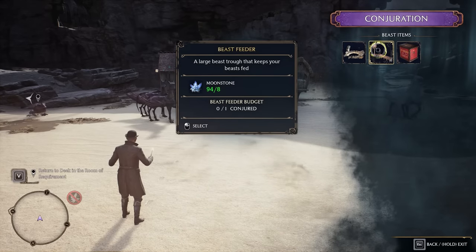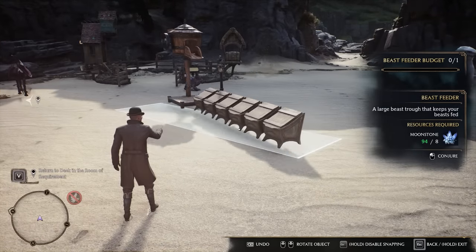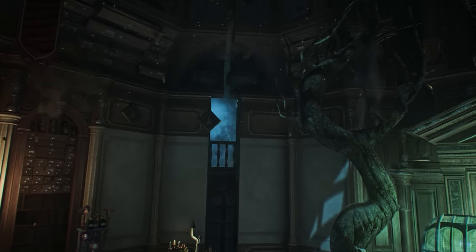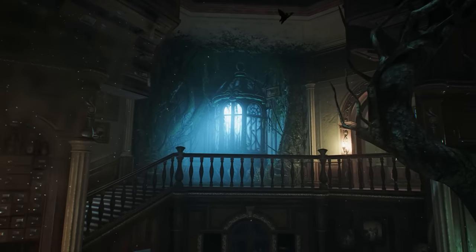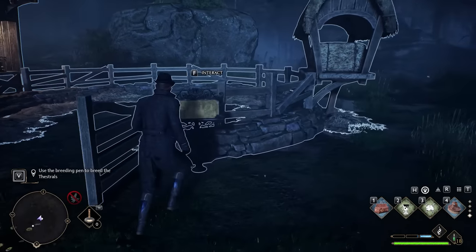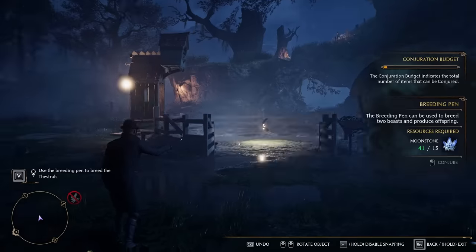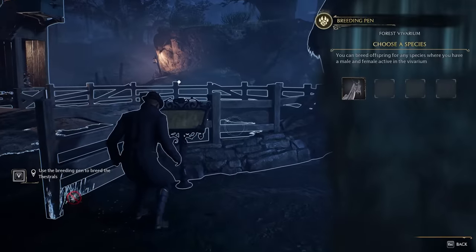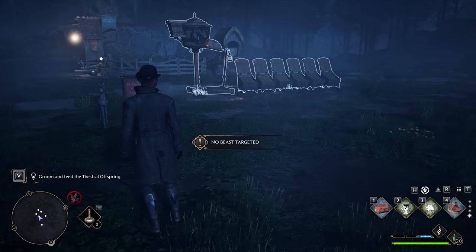Each time you feed and take care of these beasts you get rewards for the items they give, which allows you to upgrade your gear. For example, in the swamp vivarium you get a quest to breed Thestrals. You walk up, click on it, and 25 minutes later you have a baby Thestral walking around that you can feed and help grow. That way you can max out your spots without having to go out and catch 12 Thestrals — you can breed them and make the process easy.